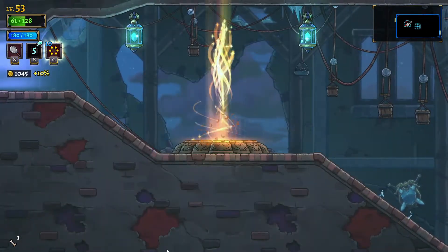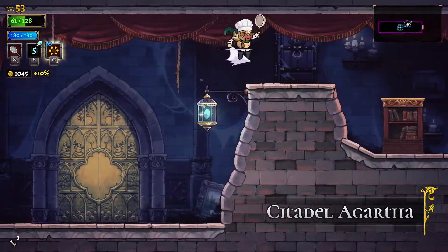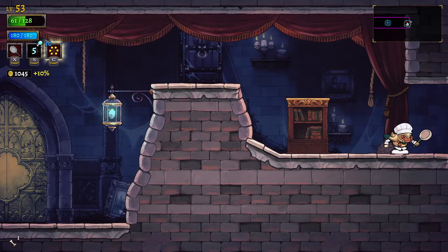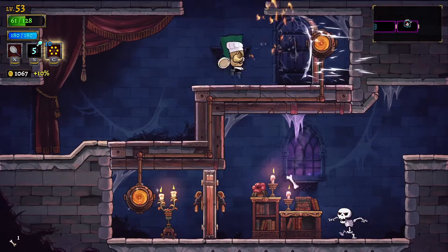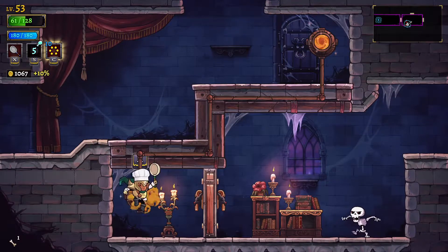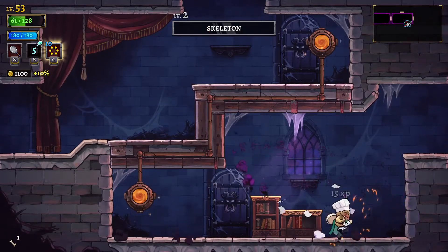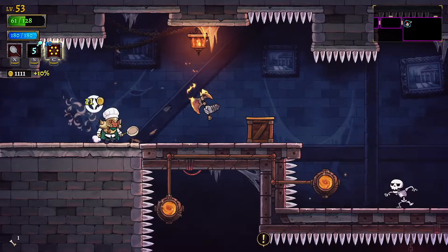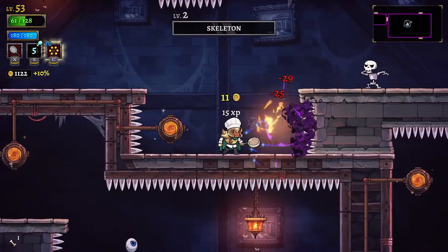I'm going to go back here to get some health because I found the place I need to find. I just need to figure out how to access a resonant item. I thought I could kick off with resonance, but that's the baby meat.